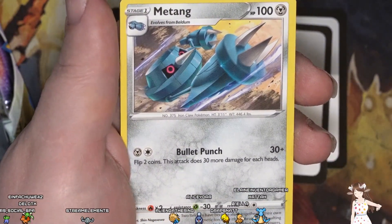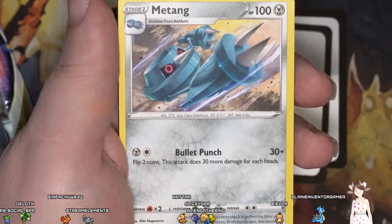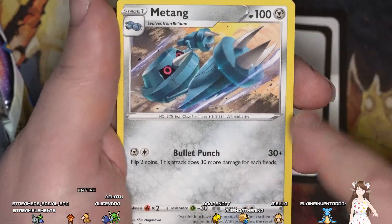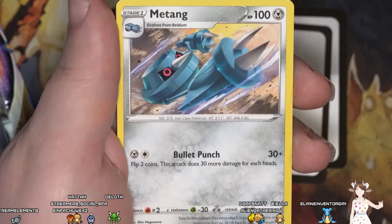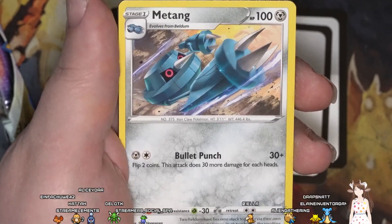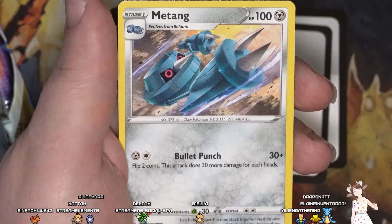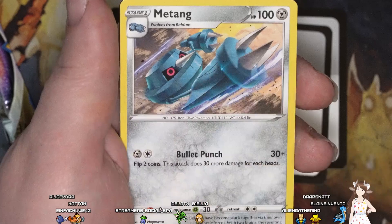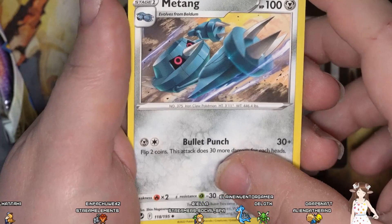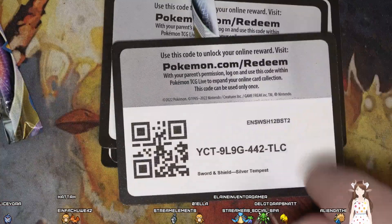Marowak — Bullet Punch for 30 plus, flip 2 coins, attack does 30 more damage per heads. I don't really like the background that much because there's no detail — it's all a blur. I think it's taking the view from the Pokemon running straight at the opponent. Can you guys get the code?